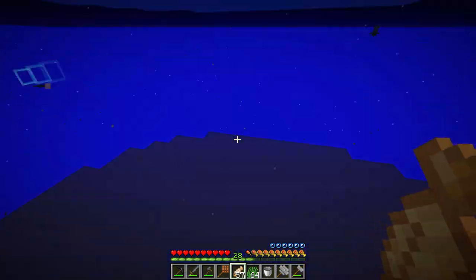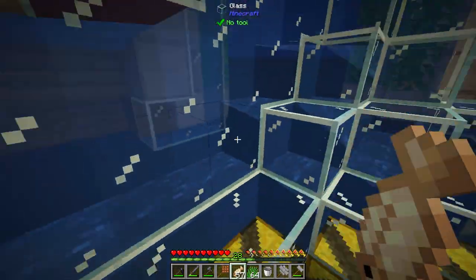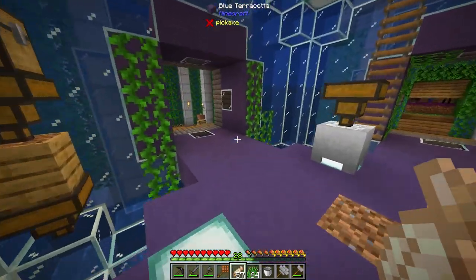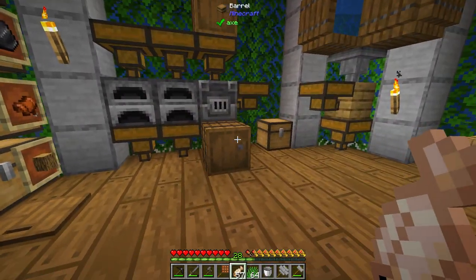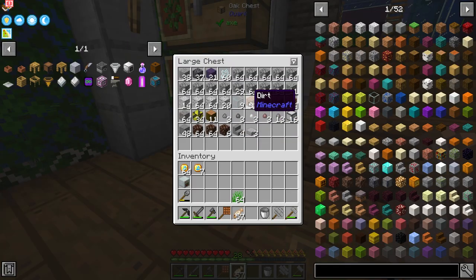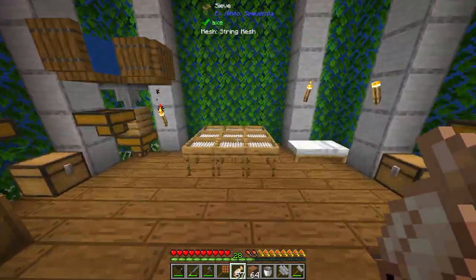It goes all the way down there when you do that. I wonder if you can just toss it into a single thing of water — that would be a better way of doing it than throwing it in the ocean. But what we can do with this is we can get ourselves some grass. Good thing is we have plenty of rooms now. So I have grass, I've been working on dirt — 32 dirt and a whole stack of dirt here that I've been processing.